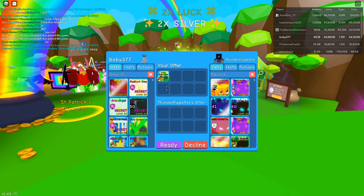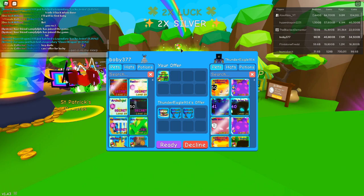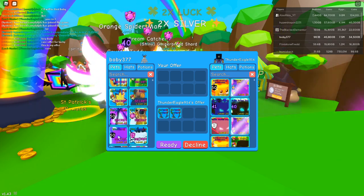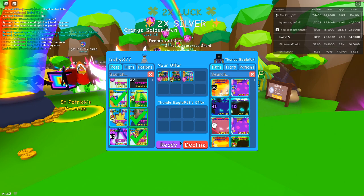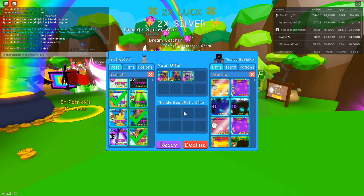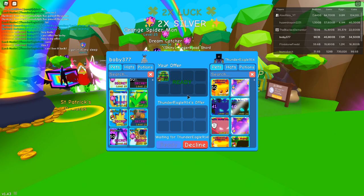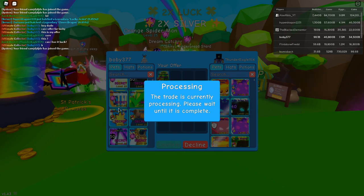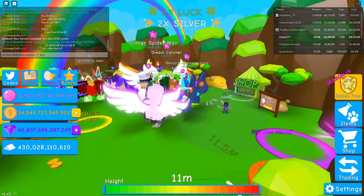Let's trade it back. Someone's saying 'hey dude can I offer for lucky?' — let me put an offer in and see if this guy will take it. I don't know how this is going to go. I'm pretty sure this isn't worth it. Can I have it back? Okay, let's give this guy back his pet. Seems like we're not trading for it — that's fine. I just want two pyramidiums, that'd be pretty cool, but I guess I can't trade for it.